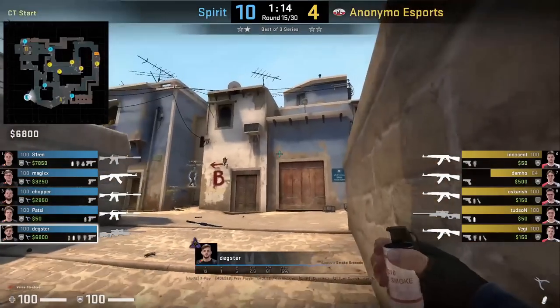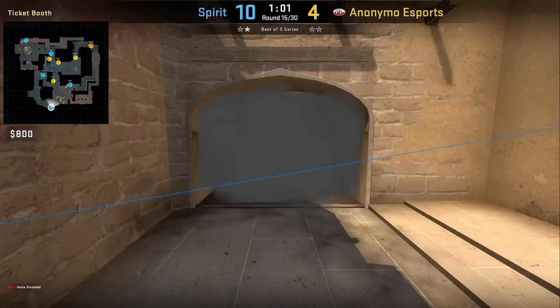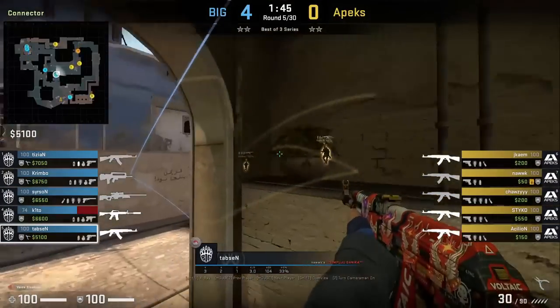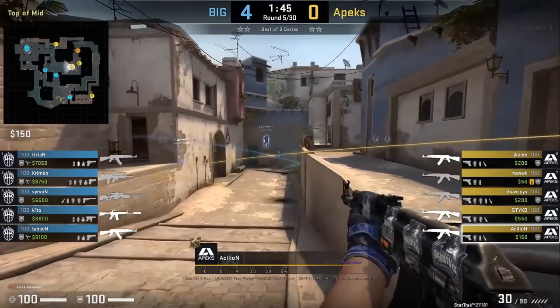Daxter smokes ramp from CT, standing in the back right corner, aiming here, then jump throw. Tabson has a simple effective flash that he throws off this wall as he pushes out connector to peek mid, blinding any Ts going fast mid — in this round it blinds Cillian who gets wrecked by it.